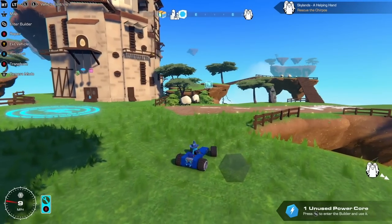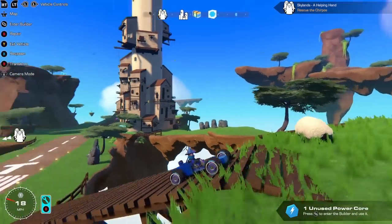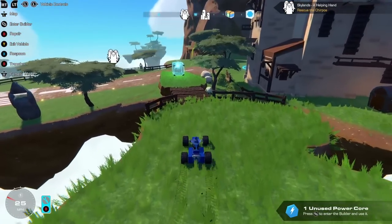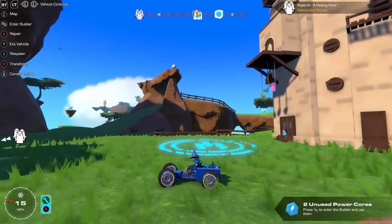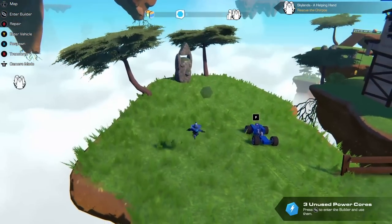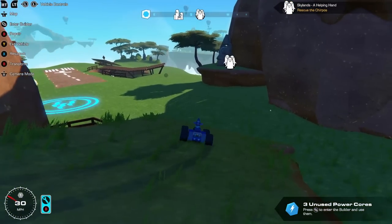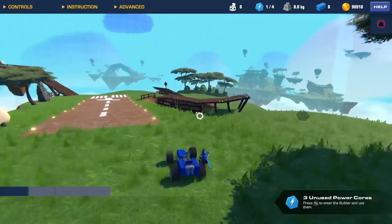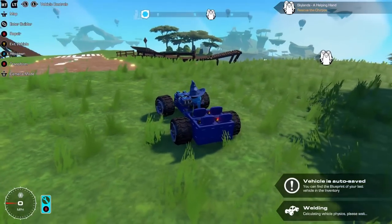I need to pick up as many power cores as I can around the spawn here. There's one right over there above those sheep. This already looks so cool — these floaty islands, it's like straight out of Avatar. We have two extra power cores, and there's one more over there. Just really quickly guys — can we fly with our repair tool? No, we cannot. Alright, so it's strictly survival, good to know. Now I just need to add a few more passenger seats to my car and pick up all those chirpos — we need four of them.